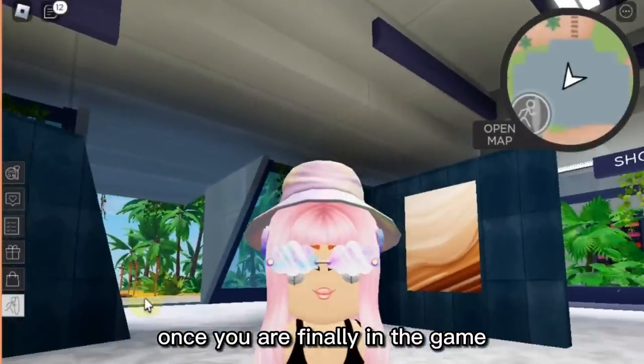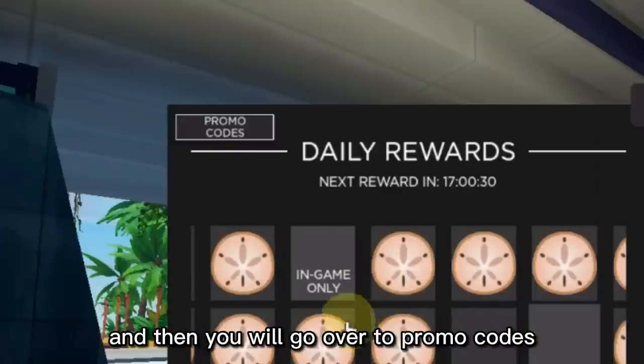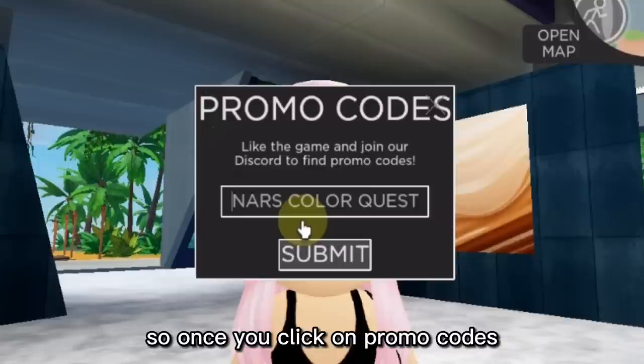Once you are finally in the game, you're going to have to click on the reward thing. Just click on this gift icon and then you will go over to promo codes. This is where all the daily rewards are, by the way.